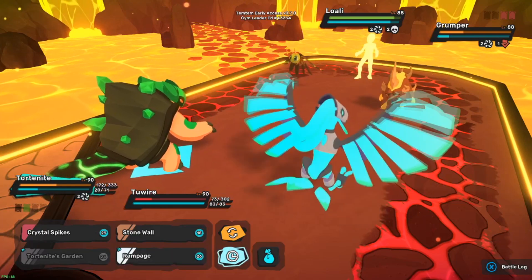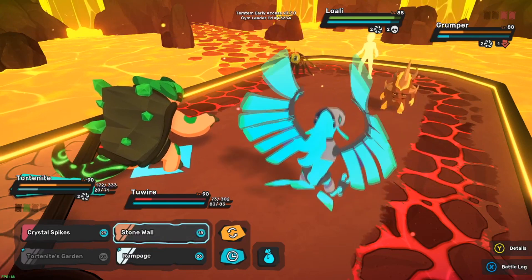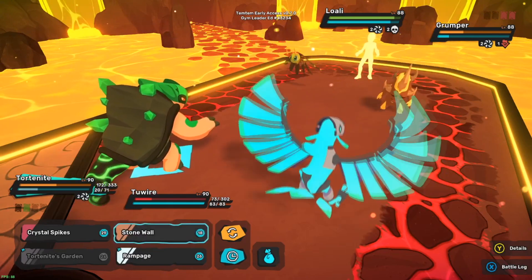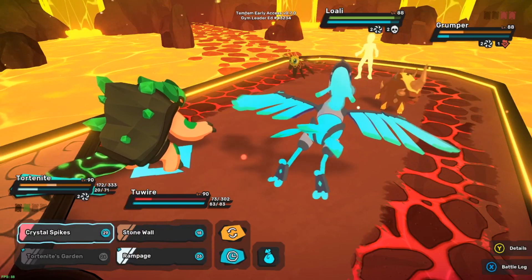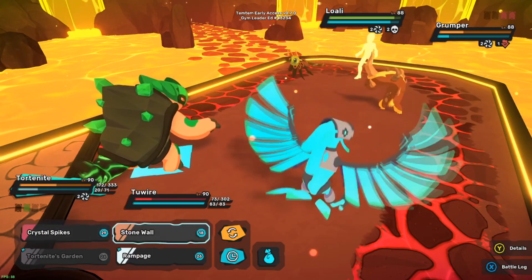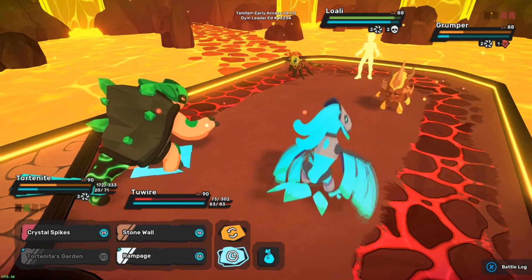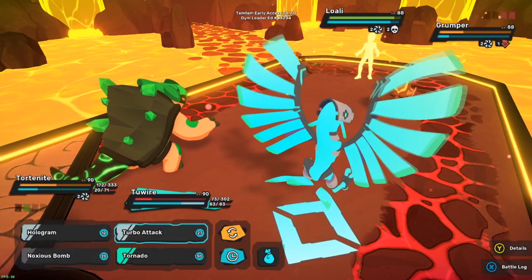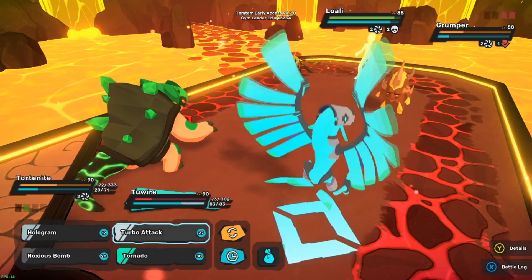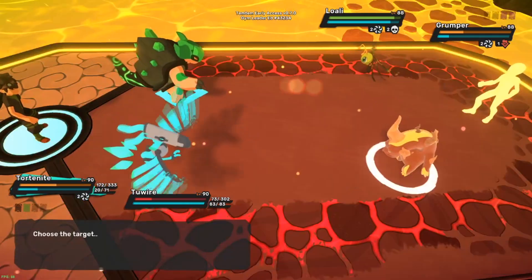I got a couple options - I could rest, stonewall myself and rest, or just go all in with crystal spikes. I gotta take extra damage I really don't want to take. No, yeah - I'm gonna rest. I'm a little worried about what this Grumper's gonna do. Screw it, let's go - we're going on the offense.